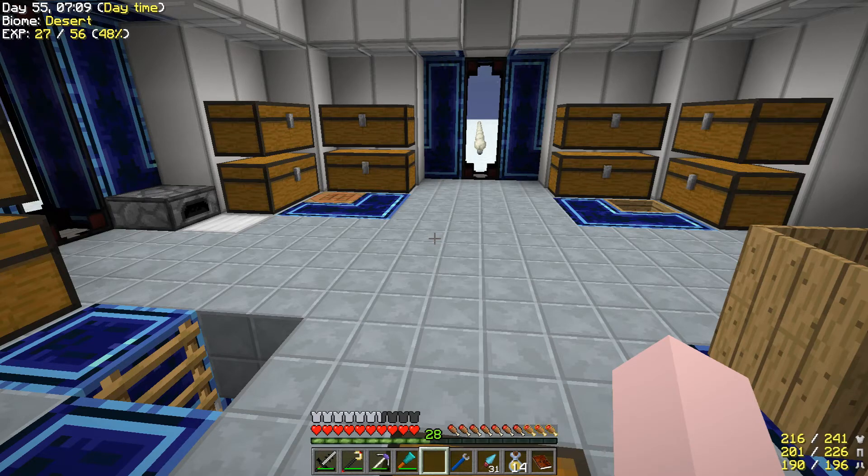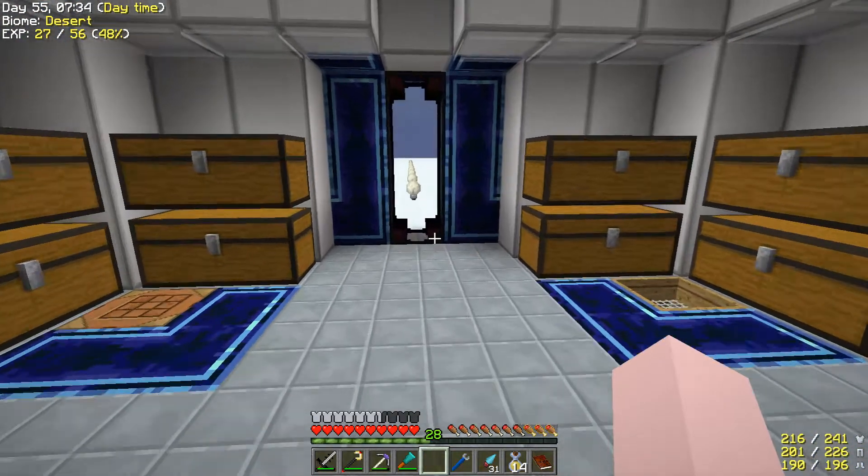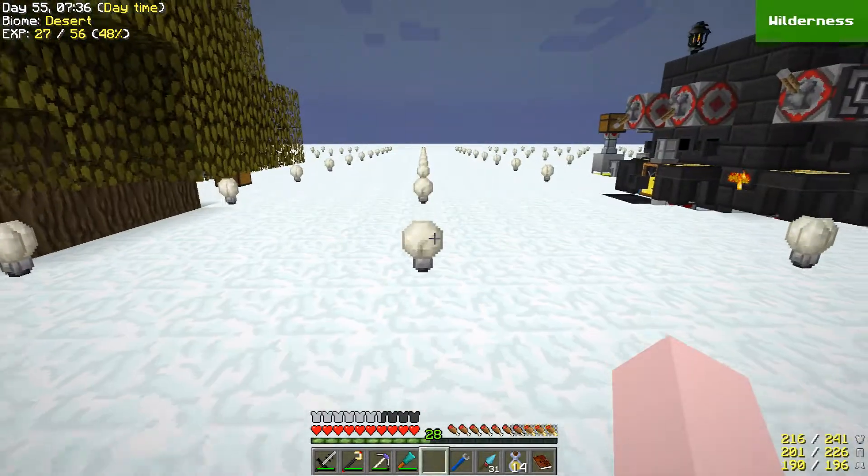Hi, my name is Willix and this is episode 3 of Project Ozone 2 Reloaded. Today we're going to go over how to make steel right away, how to get uranium right away. We're also going to get into making some power and do some auto sieving as well. So let's show you what I did in between episodes.